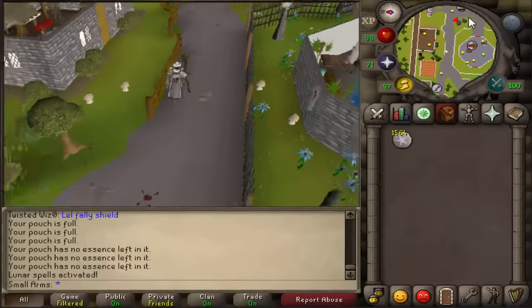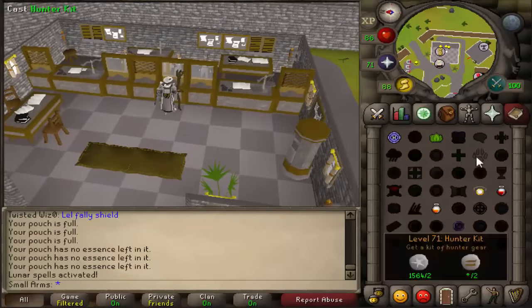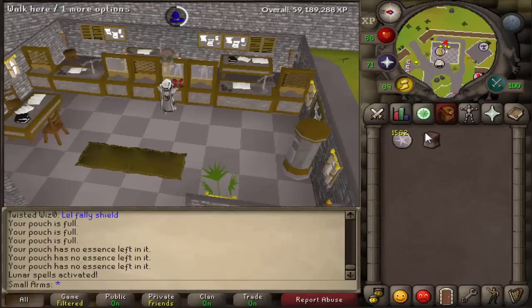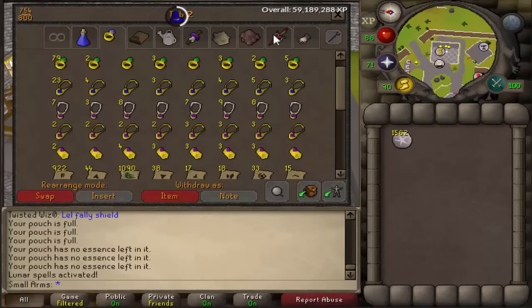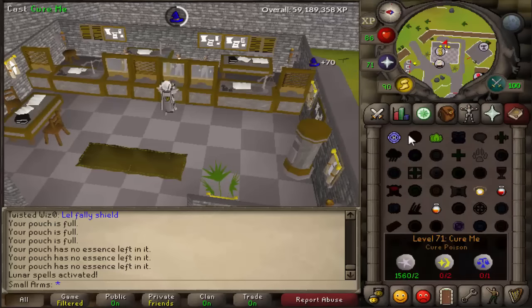Alright, go ahead and go to any bank — it doesn't really matter where. I decided to go to Zanaris because it's a quiet bank and nobody will bother me there. You have to bank the hunter kit every time you cast the spell because you cannot have more than one hunter kit in your inventory.